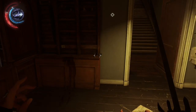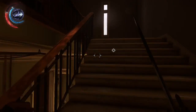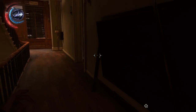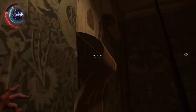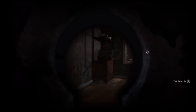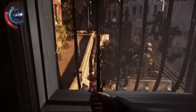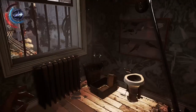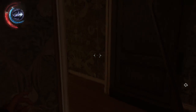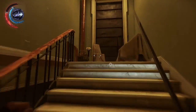Hello everybody, welcome to Dishonored 2 for the Xbox One S. I actually have trouble with this mission, don't know what to do, but I'm just gonna try to find some runes, upgrade my powers, kill one guy or something. I also don't have bars on the windows — if you saw my other video, every window had bars on it so I couldn't get out.